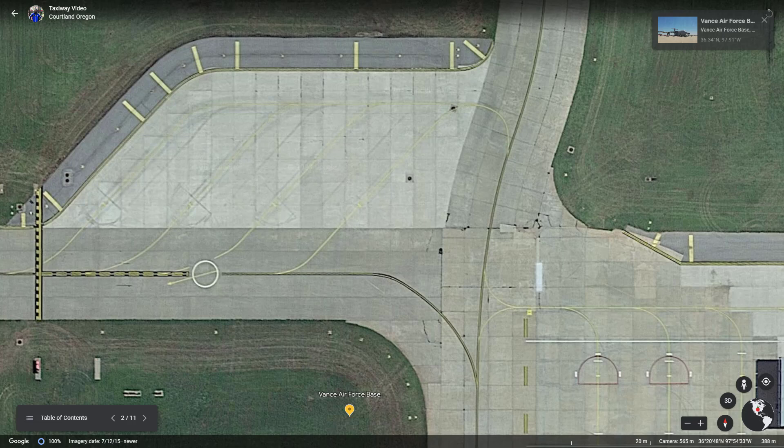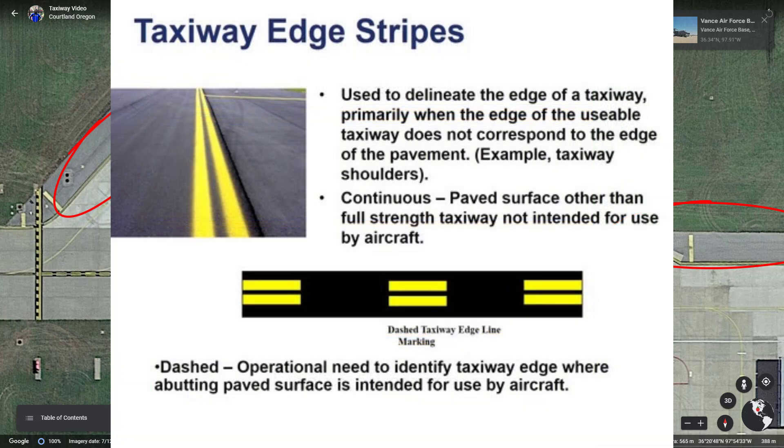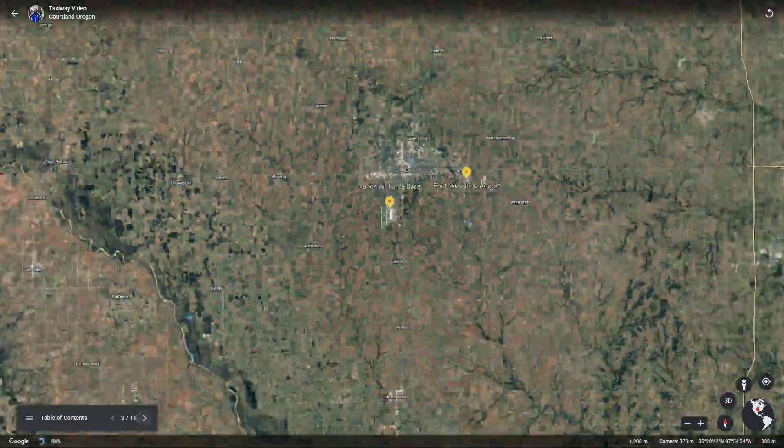Up next are taxiway edge markings, identified by a double yellow line. They come in two types: continuous and dashed. Continuous markings delineate areas beyond which aircraft operation is not intended. Dashed markings also identify the operational limit of the taxiway, but the pavement beyond a dashed marking is still intended for aircraft use. Most runways have paved shoulders not intended as load-bearing structures, typically designed to manage surface water accumulation, and most airports identify these with perpendicular yellow markings.